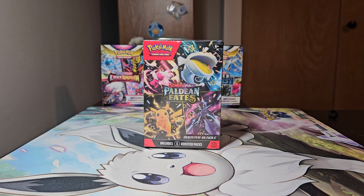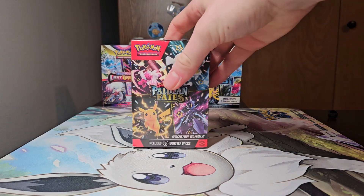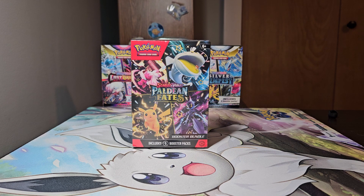Hey guys, welcome back to another Pokemon card opening — more Paldean Fates today. In the last video I said this might be the last Paldean Fates for a while, but I lied, because after the Charizard EX 10 was released they did one more product, and honestly this product might actually be the best thing that's happened to Pokemon cards in the last few years. A booster bundle is basically just six packs bundled together in a box, so you know they're not weighed or tampered with.